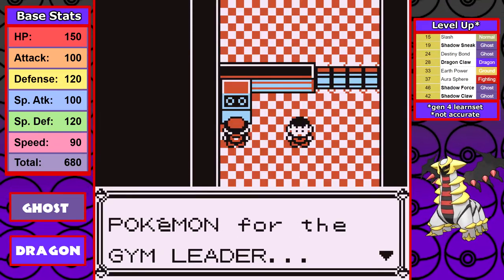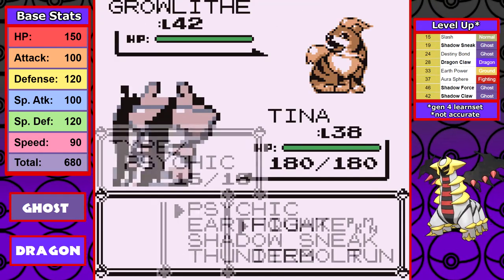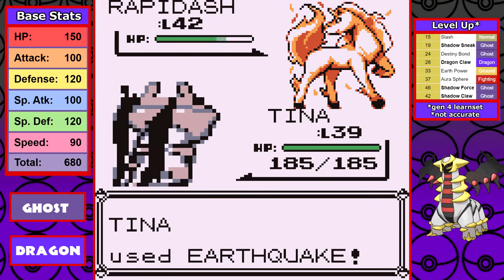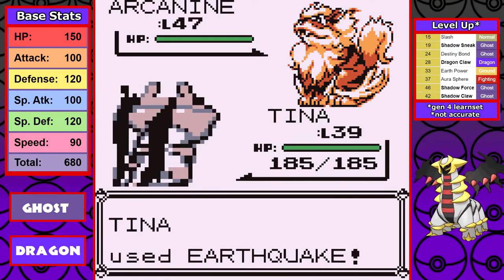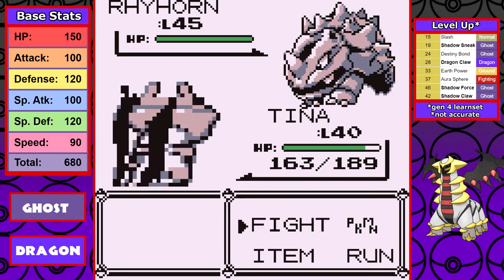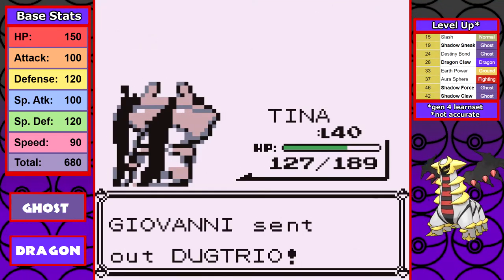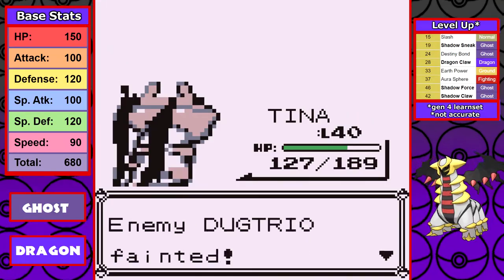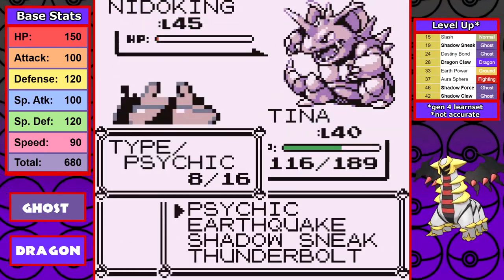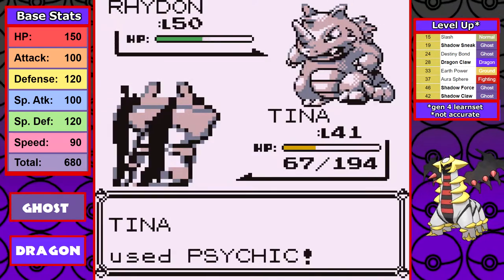After surfing down to Cinnabar, it's time for Blaine. Giratina learns Earthquake and I utilize it to make this fight fairly trivial. Arcanine can survive an Earthquake but goes down the next turn. I keep the momentum going straight to the last gym. This time Giovanni doesn't have Kangaskhan, so the fight is significantly easier. I'm running low on Earthquake PP and haven't healed since the last fight, but I get several critical hits, and Psychic helps make this a fairly easy fight.